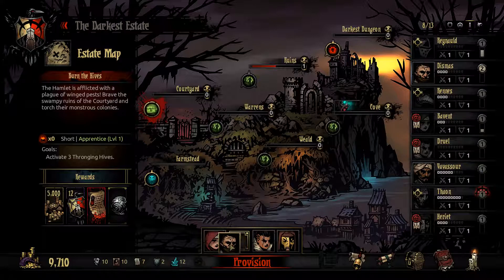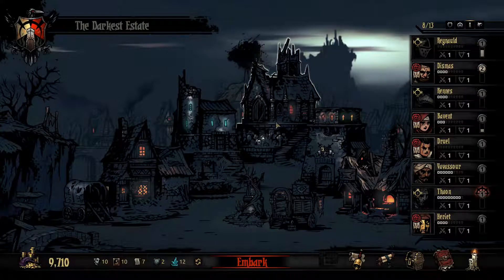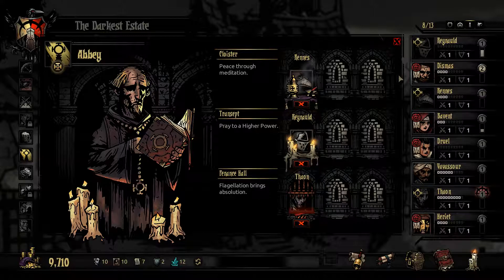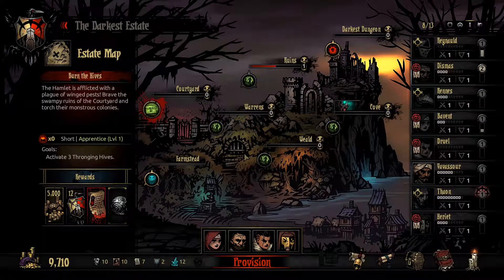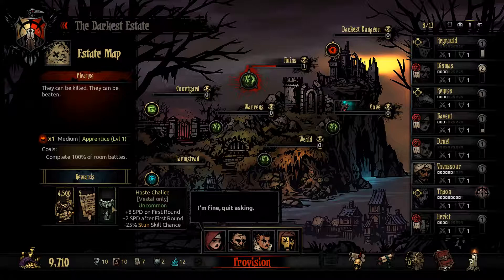That's three stress and that one is four. I probably should reduce his stress as well — how much is that gonna cost? I don't even have a slot; I was hoping he'd be out by now but he isn't. Okay, let's go into Ruins again. It's a medium one, unfortunately, and rather high stress on a short run. And this — best stall only.